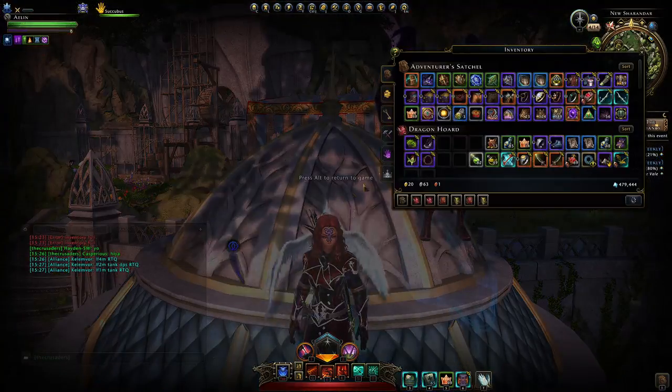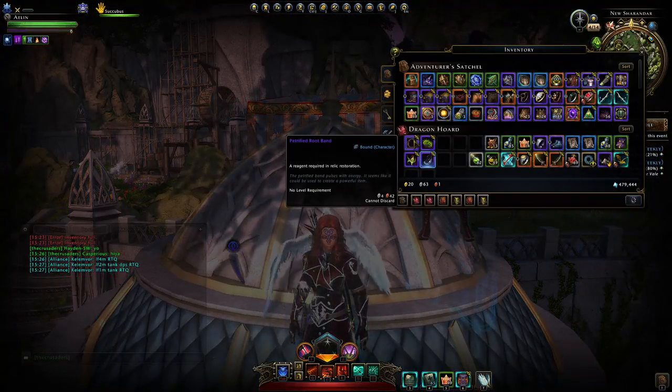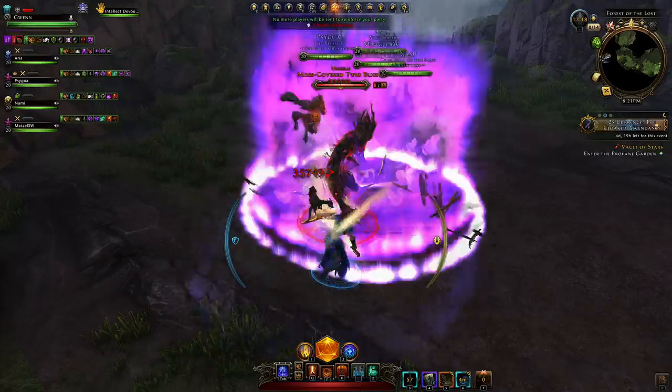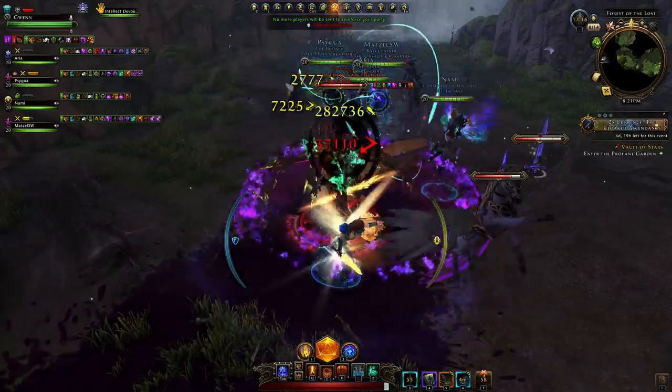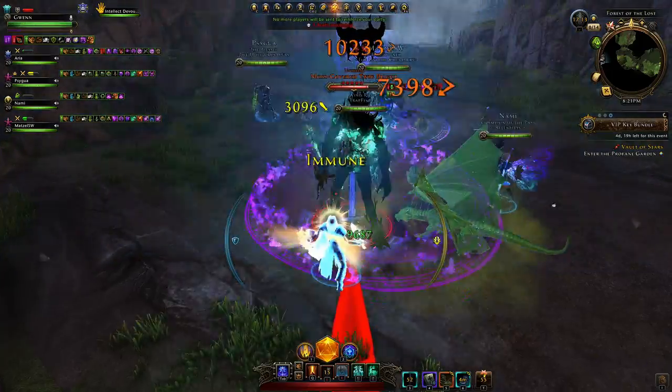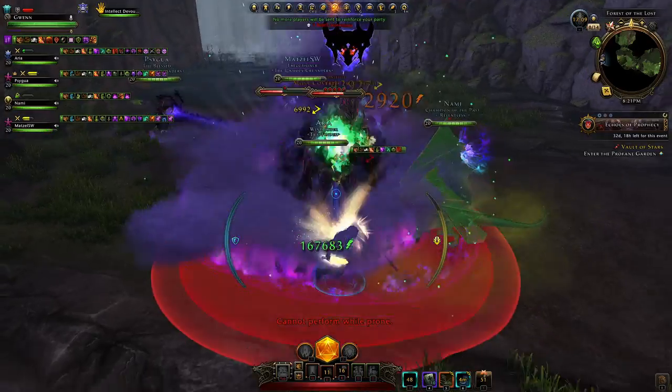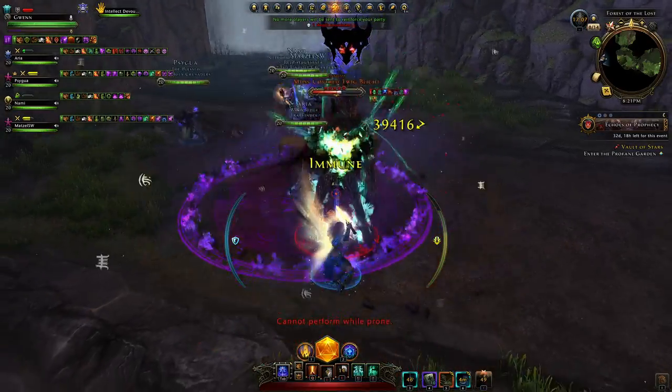You will need four different reagents. The first one you'll come across is the Petrified Root Band from this tree-like mini boss. Be aware of all of the quicklings that spawn around him. All of the three common mini bosses will have the same mechanics, so make sure your tank is on top of those and you kill them as quickly as possible.